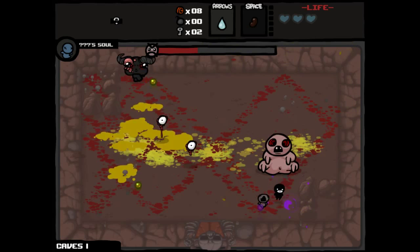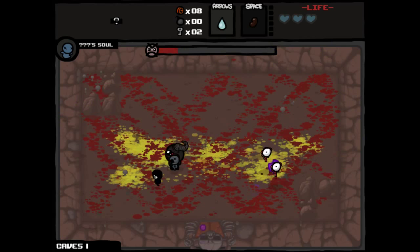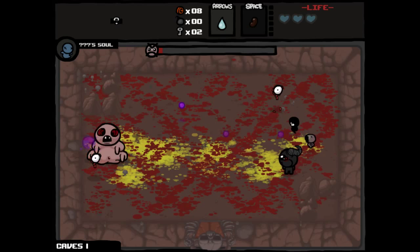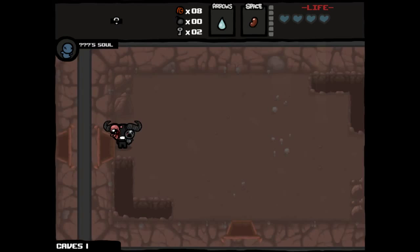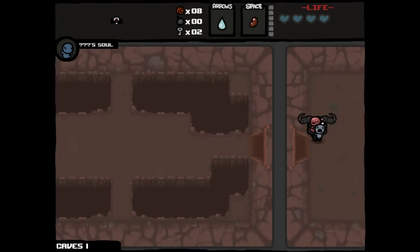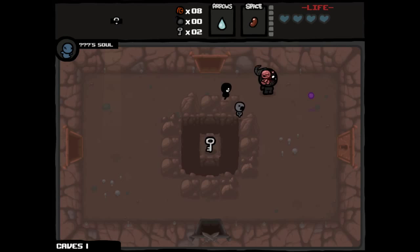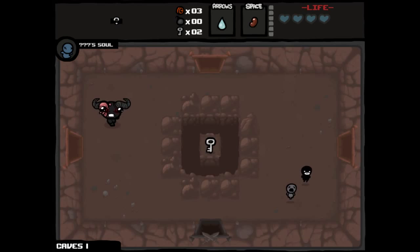I don't necessarily expect to be doing a ton of damage to Peep here, but I also don't expect to be taking that much damage — it looks like a relatively easy layout. Just got to make sure Peep doesn't jump on top of me and watch out for the eyes. As long as we're able to do this without getting hit, we could have a pretty decent chance of getting a deal with the Devil. If I manage to get nine lives in that deal with the Devil, I think I'll take it.